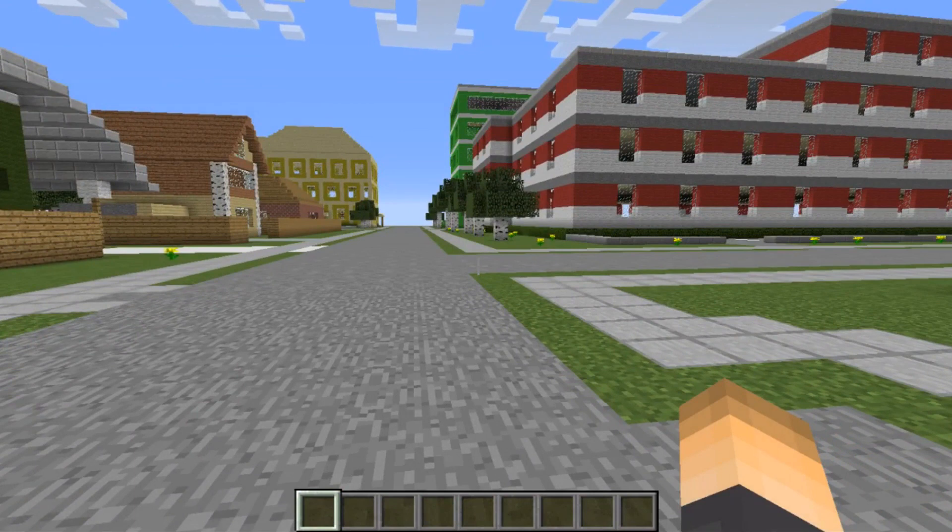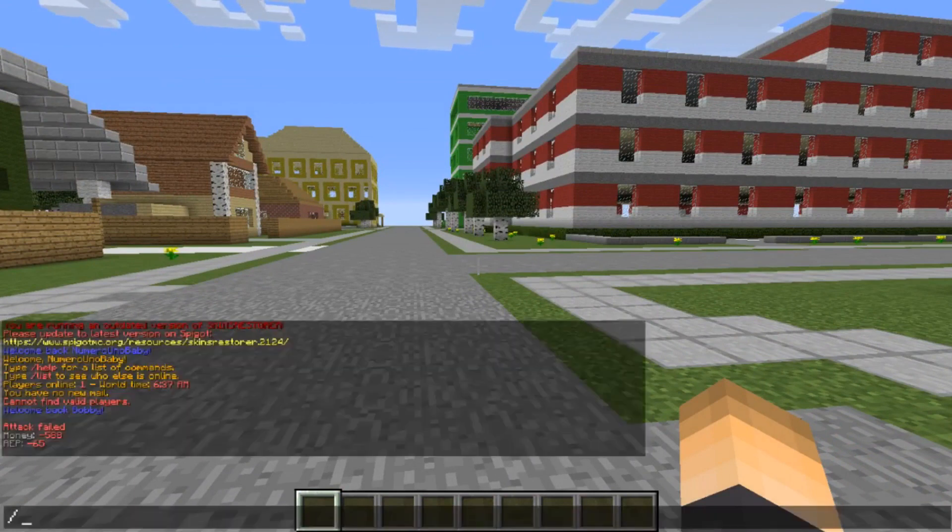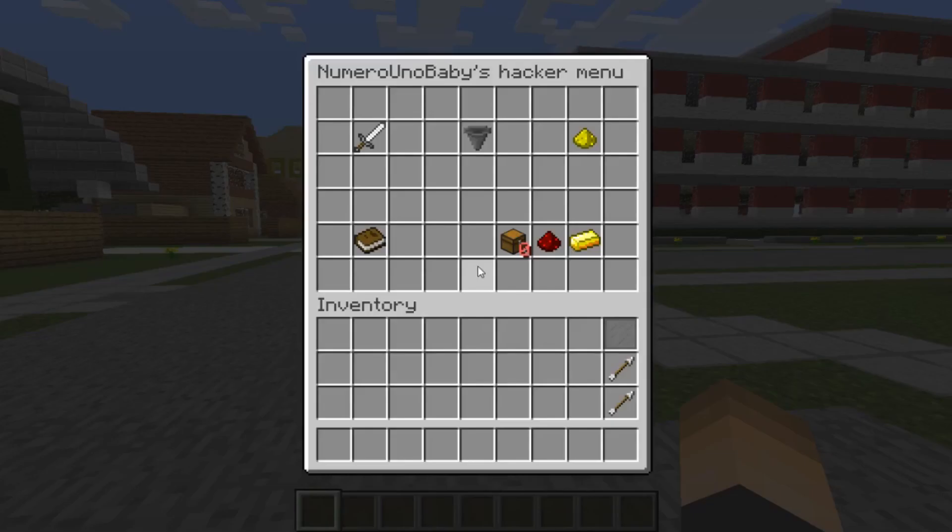Obviously there's going to need to be another player on your server, but pretty much you use the command slash VHack, hit enter, and it opens up this menu. You can attack and try to hack a player, and you have a percentage. You can always upgrade — you can get a better firewall to defend yourself, you can get stronger Trojans to make your attack better. You can make it anonymous so other players don't know you tried to hack them. If you fail, you lose rep and you lose money, but if you get a successful attack, you gain money and rep.